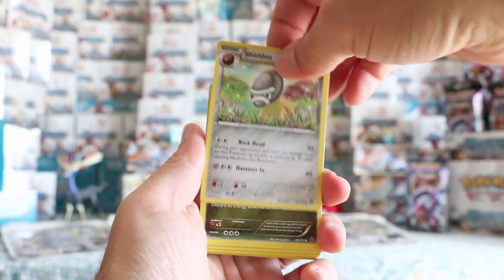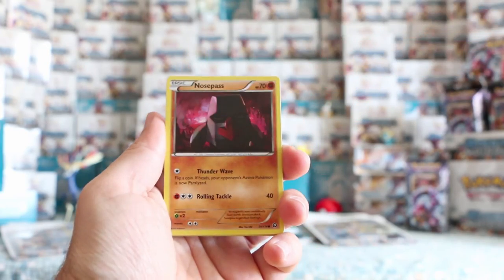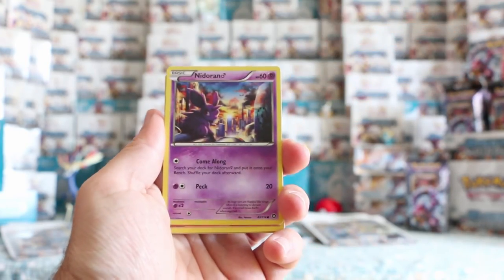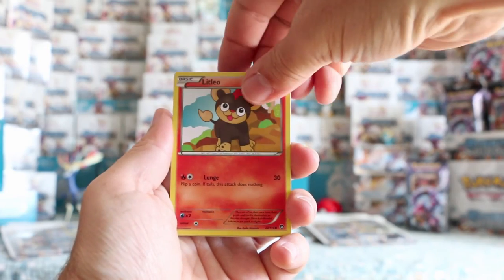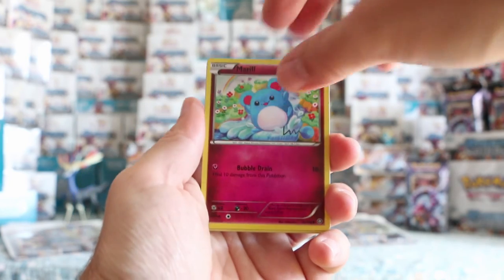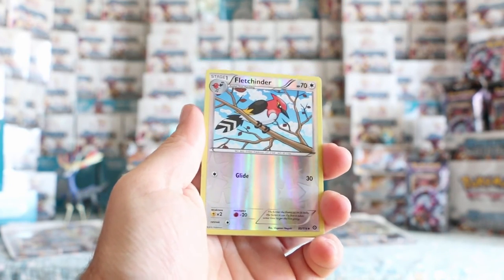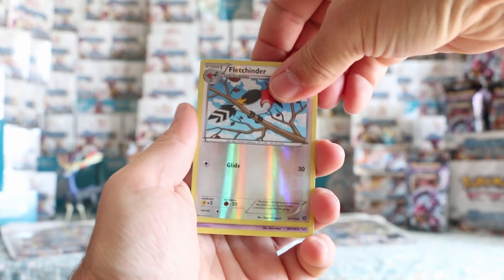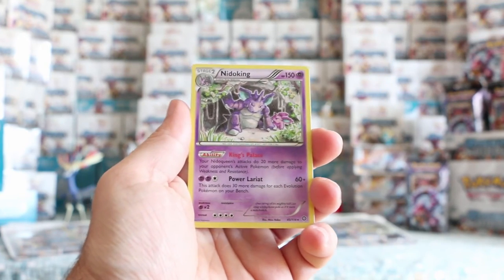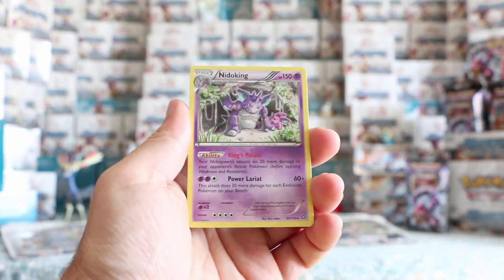Three from the back. Shieldon, Zwilious, Nidorino, Nosepass, Nidoran, Litleo, Sneasel, Marill. Fletchinder is our reverse. See if we can get Nidoking to complete it — ha! I really did not see that. So we have the entire Nidoran evolution from that one pack.